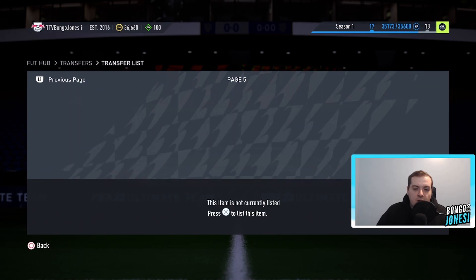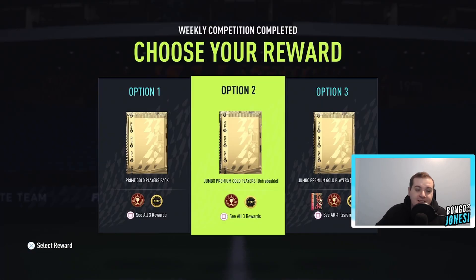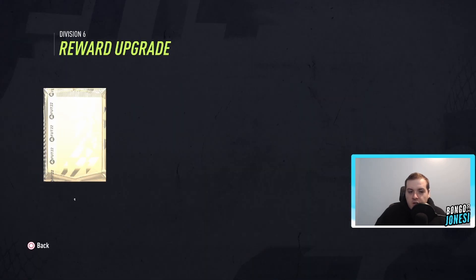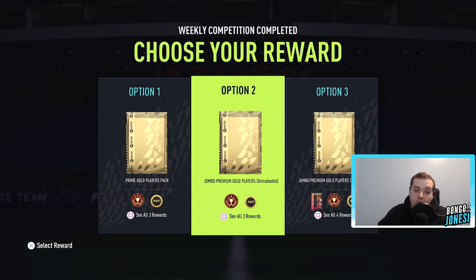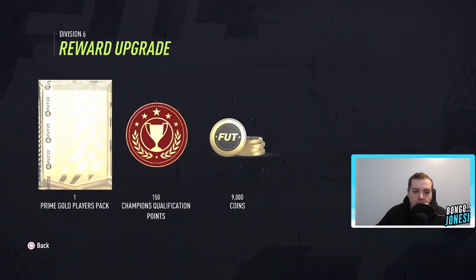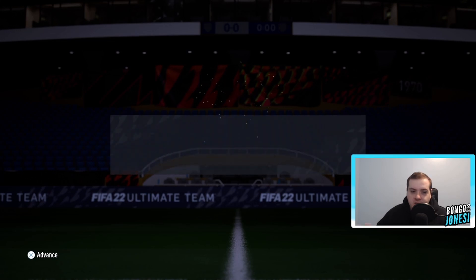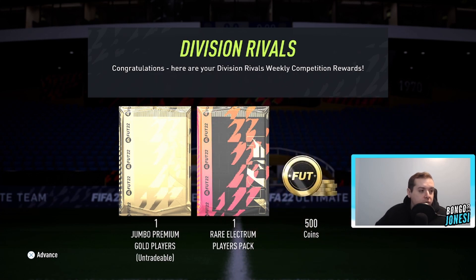We'll keep listing all of these. For our rivals rewards, we have a Prime Gold Players Pack at 9,000 coins, a Jumbo Premium Gold Players Pack at 16,000 coins, or Jumbo Premium Gold Players and a Rare Electrums for 500 coins. It's basically a Rare Electrums Players Pack for 15,000 coins. I'm not going to go for a tradable Prime Gold Players Pack — we always take the packs. Why would you take more coins?